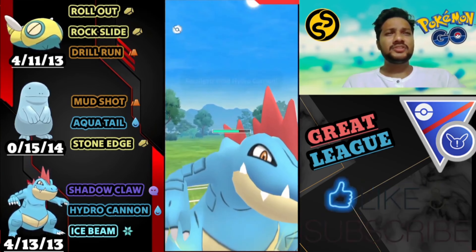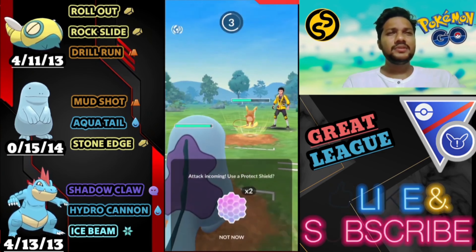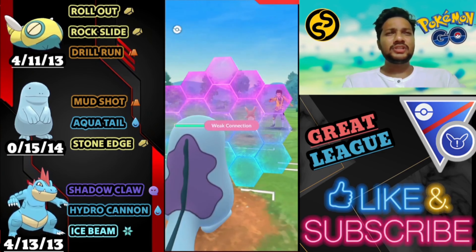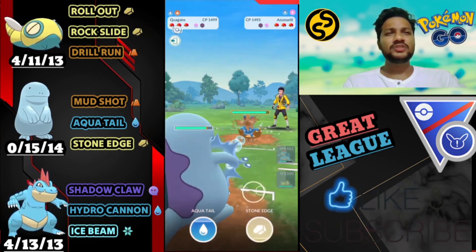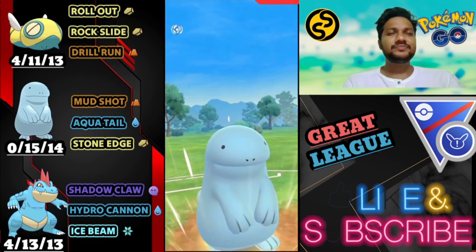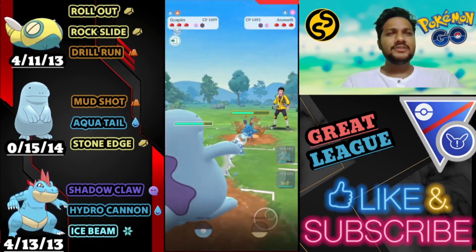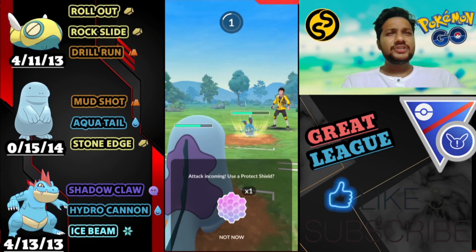As you can see guys, we got a pretty bad lead for Feraligatr up front. He's like grass knot. Let's use the shield — they're trying to catch his Thunder but I just saw my quick move, so that's why I go for the grass knot. He's stuck in a pretty bad situation, just spamming his Azumarill moves.